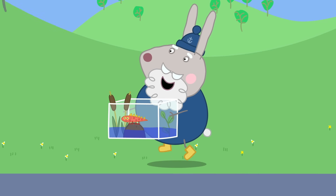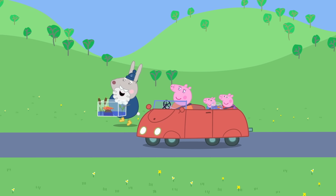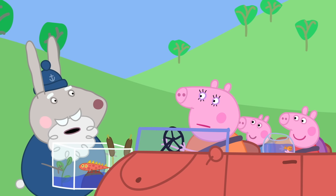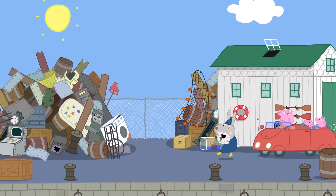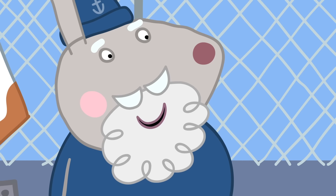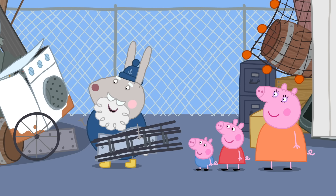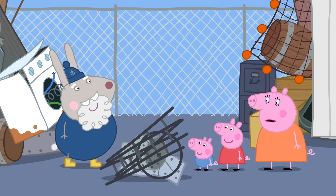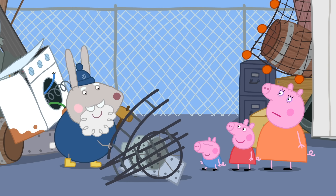There's Grampy Rabbit. Hello, Grampy Rabbit. Want a lift? No thanks, I'm jogging home. Got to keep fit and healthy. Poor Dr. Hamster can't get fit. She needs a bigger space to run around in. Hang on, maybe I could build something. Follow me. This is Grampy Rabbit's boatyard. Now let's get building. What are we going to build? A present for Dr. Hamster to help her get fit. We'll need these and this, and a little bit from this washing machine. How can you make a present from this pile of rubbish? It's not rubbish, Mummy Pig. This is an excellent ladder. And so is this one.